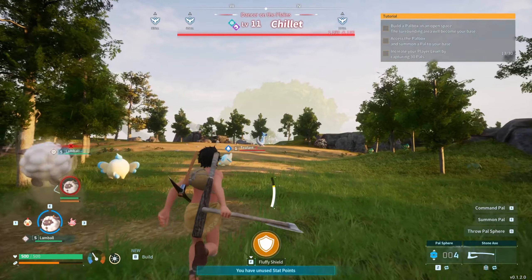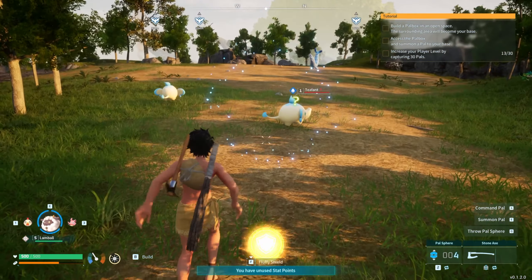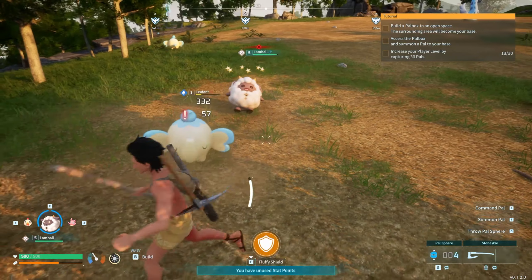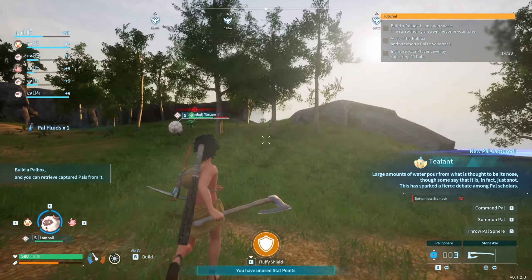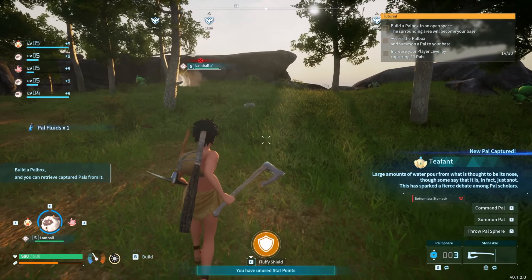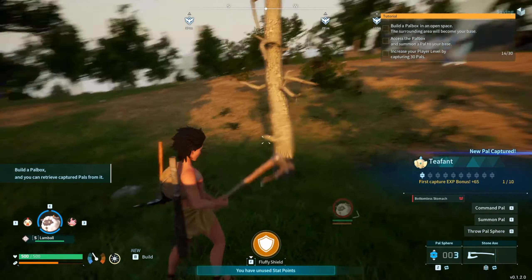A boss! Level 11 Chillet — dancer on the plains. I'm going to try and catch one of you. 7% chance, oh boy. Large amounts of water pour out of what is thought to be its nose, though some say it's in fact just snot. Sparked a fierce debate among pal scholars.